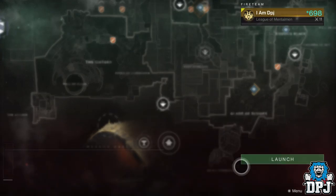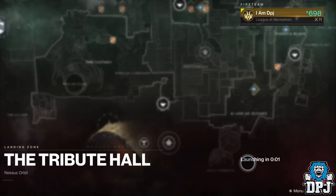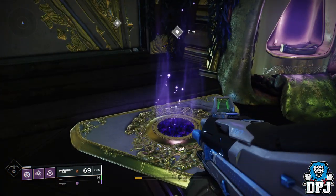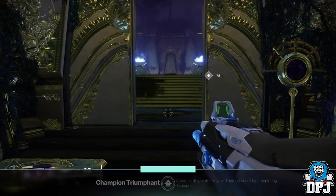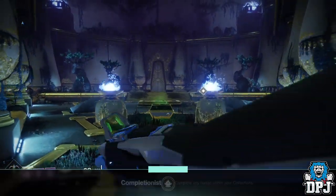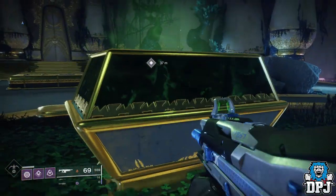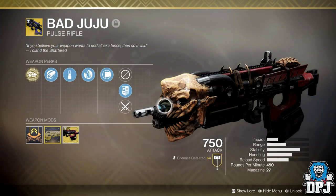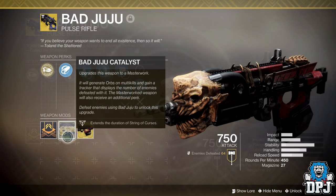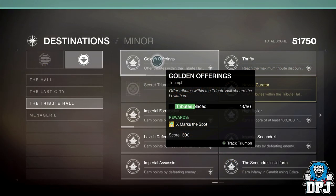This counts as an offering. Now all you have to do is go back to orbit, fly back down to the Tribute Hall on this same character, and place this tribute again and again. Because this isn't the character you got this Invitation on, it doesn't remove the Invitation from your inventory when you place it. Meaning you can simply keep travelling to orbit and back down and keep placing it. Each placement counts towards unlocking the Bad Juju — that's 18 placements. The Bad Juju Catalyst requires 45 placements, and 50 placements rewards you the Golden Offerings Triumph, which rewards the X Master Spark Exotic Emote.